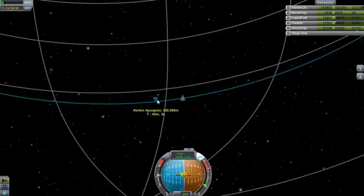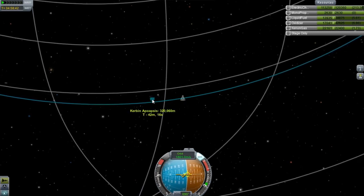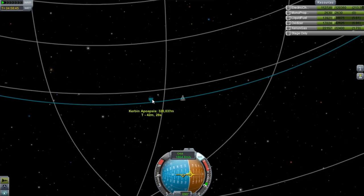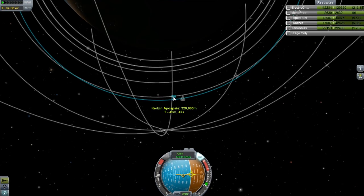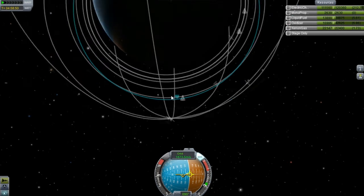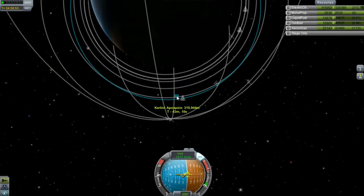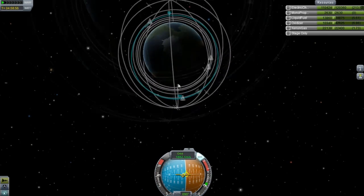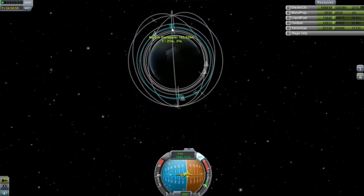If I burn this way it should bring this back a little bit so we're not so far off. We're actually losing altitude right now — I don't understand this. I think it's because of our burn, whatever. As long as we're at 219 or somewhere in there, I'm okay with this.